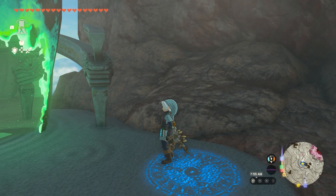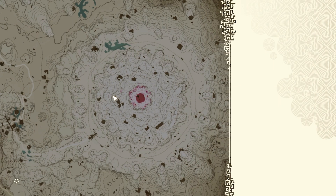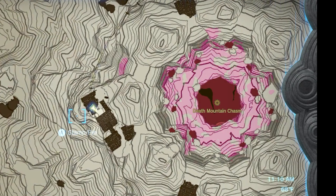Welcome back to the Chupacabra Tutorials channel, I'm your host Larry. Today I'm going to show you how to complete the Sitsune shrine up on the hillside of Death Mountain, near the top near the caldera. The Sitsune shrine is all about building zonai cars and driving them around.